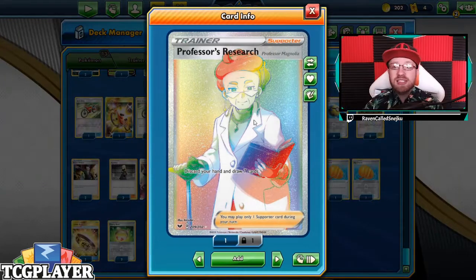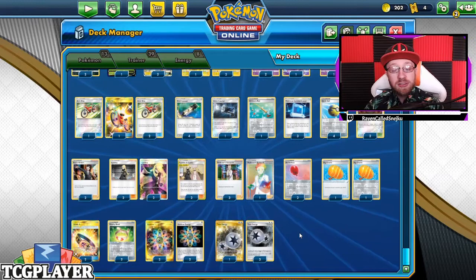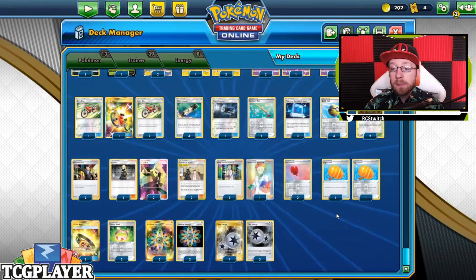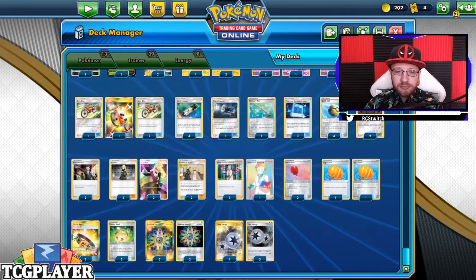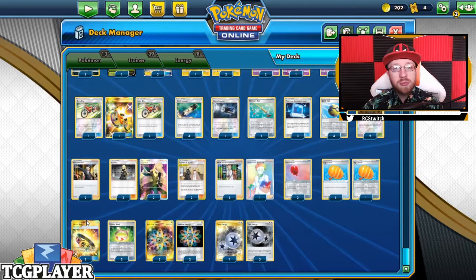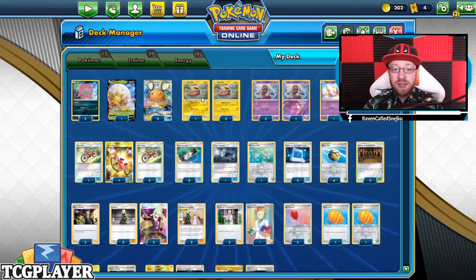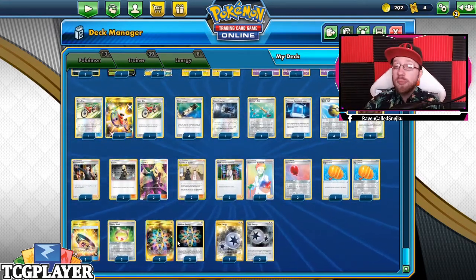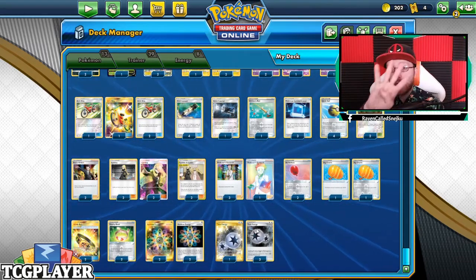We've got 4 Cynthias, 2 Cynthia and Caitlins, 4 Researches — that is crazy, I know — but we have 4 to get what we need. Now the tools are what are making this deck great: 2 Air Balloons, 2 Big Charms, 2 Hustle Belts. Normally you'll want 4, so cut 1 Air Balloon and 1 Big Charm. Also 2 Vitality Bands that go only on Stunfisk, 4 Rainbow Energies — they put damage counters on the Pokemon you attach them to — and Twin Energy, 4 copies.